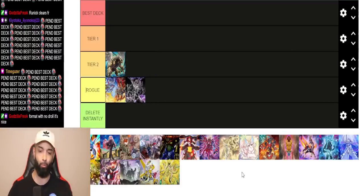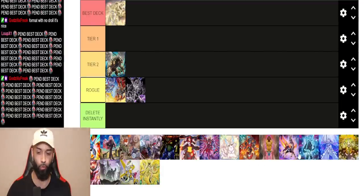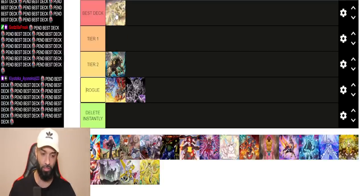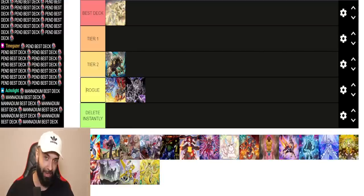The deck I finished first with on Dueling Book is Manadium. Manadium is the best deck — you can Pendulum summon five times, 40 times in one turn. A lot of people think this deck is not good going second, but I'm first on Dueling Book by a landslide with multiple games going second against six interruptions and OTKing. Also, Droll is no longer in the format — half my losses used to be to Droll. No one main decks Droll anymore, which makes Manadium extremely powerful.